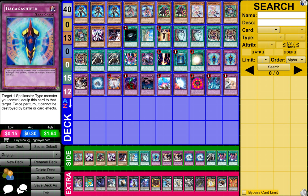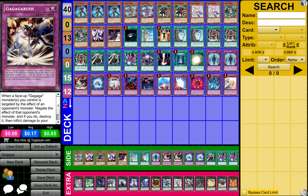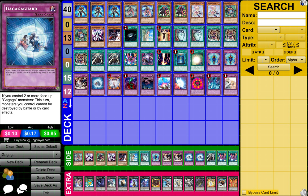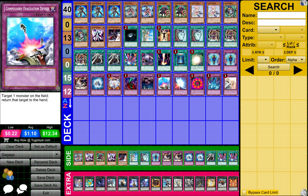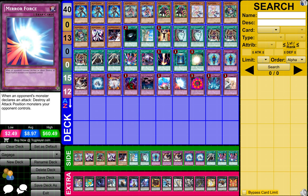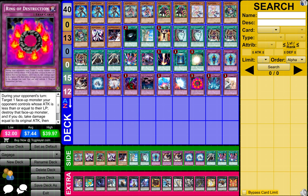2 Gagaga Shield, 1 Gagaga Rush, 1 Gagaga Guard, 1 Vandy's Emptiness, 1 Bottomless Trap Hole, 1 Call of the Haunted, 1 Compulsory Evacuation Device, 1 Mirror Force, 1 Ring of Destruction, and 1 Torrential Tribute.